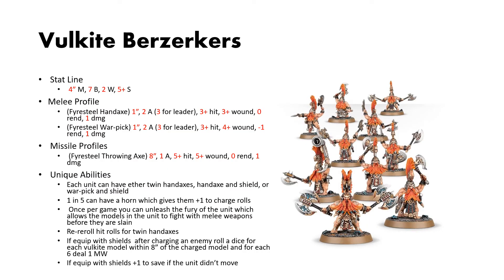First up are the Vulkite Berserkers. They have a basic stat line of 4-inch move, 7 bravery, 2 wounds apiece, and a 5-up save. They have some options for what melee weapons they can have — they can either have handaxes or warp picks. The handaxes are 1-inch reach, 2 attacks (3 for the leader), 3s to hit, 3s to wound, no rend, 1 damage.